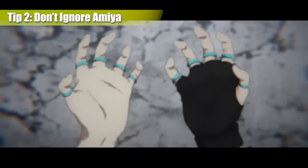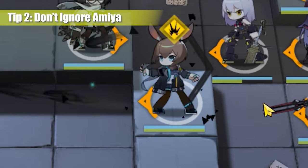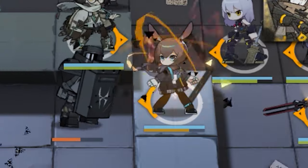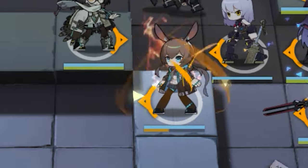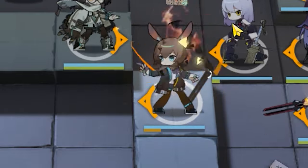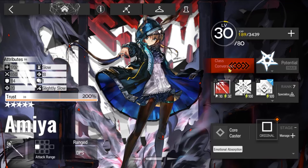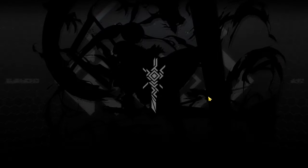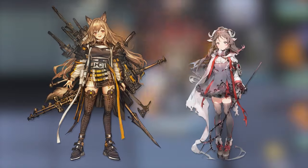Amiya is not only crucial to the storyline but also proves to be a valuable character in the early game. As a caster, she deals Arts damage, making her effective against high-defense enemies, and her low deployment cost adds to her early-game utility. The game also gives you Amiya for free along with her duplicates. It's important to note that a specific stage will require you to upgrade Amiya to Elite 2, so you should be prepared since farming for chips is expensive sanity-wise. She can also be a great Arts damage dealer early-game if you don't have Eyao or Kaobi.